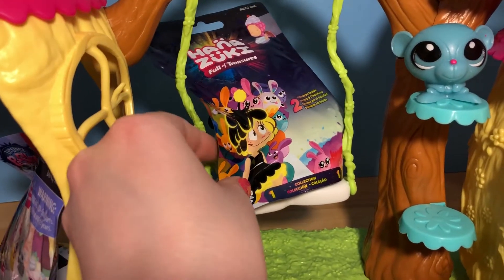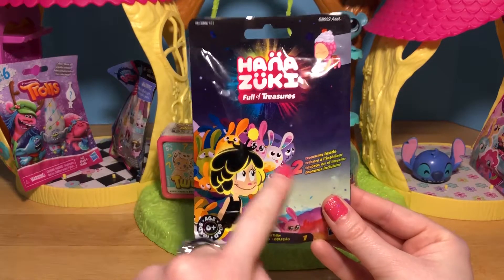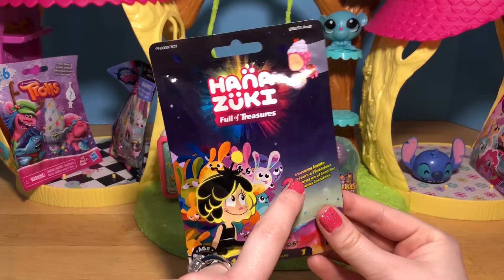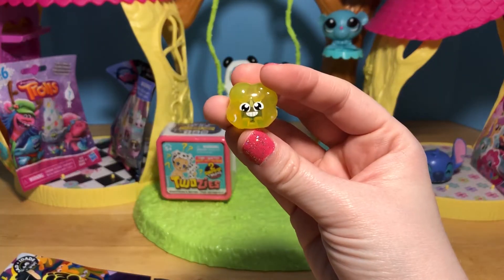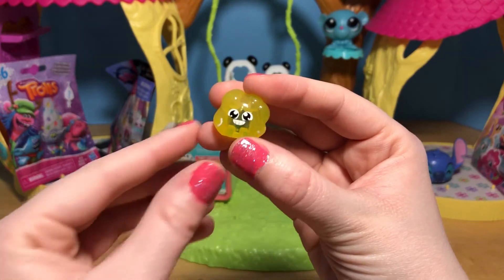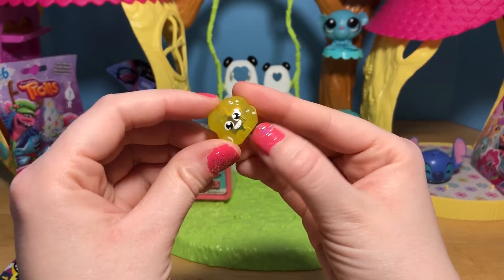Let's go right here in the middle and get this Hanazuki blind bag! These little things are so cool - each little item has a different emotion! They can be happy or sad and they are just so adorable! Let's see what our little treasures are! Oh, this one looks really happy - super cheerful, and it's this pretty translucent yellow. It kind of looks like a puffy cloud!